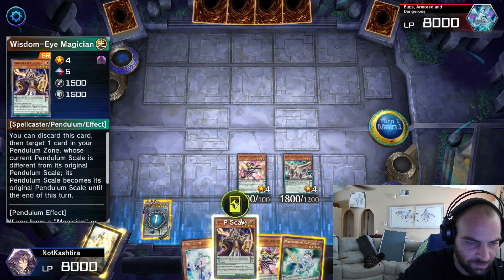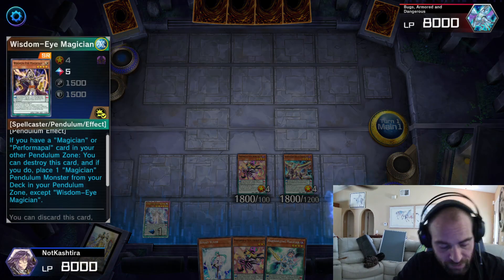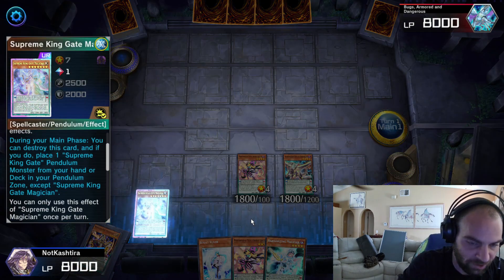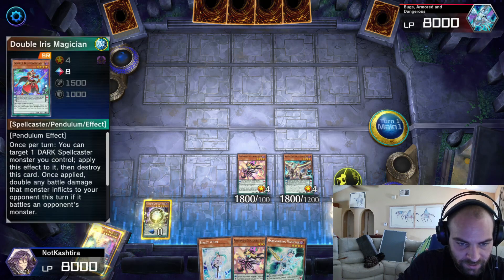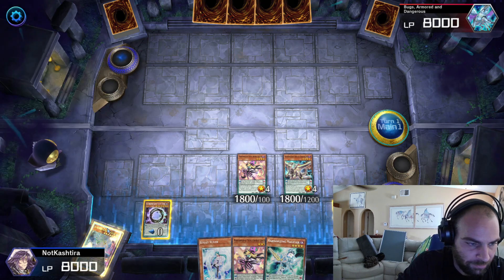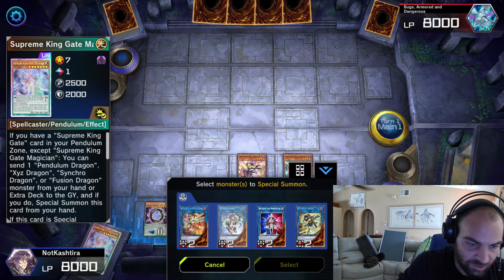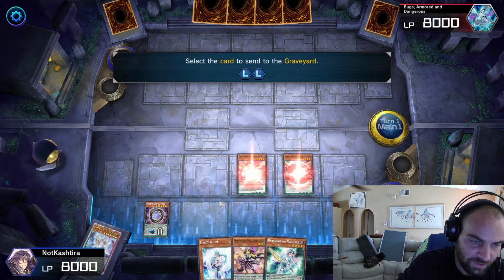So we can Gate Magician with Wisdom Eye — this will set up our scales perfectly. Activate Wisdom Eye first since it needs a Magician in the other zone. If you do Gate Magician first, you'll be upset. So we activate, set up our Double Iris, set up our Supreme King Gate. Now we have two monsters, we're at two summons, we have our scales — everything is set up. Time for Electrumite. Two summons — this will be three summons.